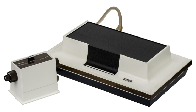The Odyssey is capable of displaying three square dots and a vertical line on the screen. Two of the dots are controlled by the two players, and the third by the system itself. The main console has two dials, one of which moves the vertical line across the screen, and one which adjusts the speed of the computer-controlled dot. Different games direct the player to adjust the dials to different positions, for example to change the center line of a tennis game into the side wall of a handball game.